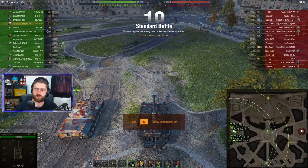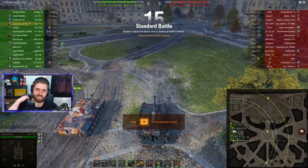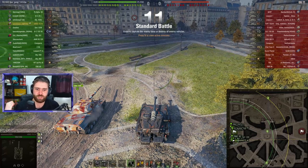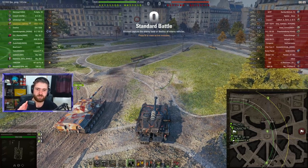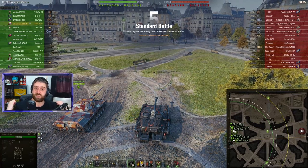Welcome back everyone to some more World of Tanks. In this replay we have Kubmessi with the tier 10 Swedish medium tank, the UDES 15-16. Kubmessi is going to go with vents, vstabs, and a gun rammer — all standard equipment, actually.